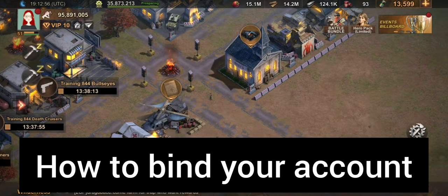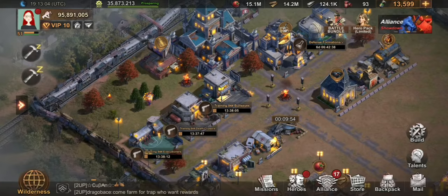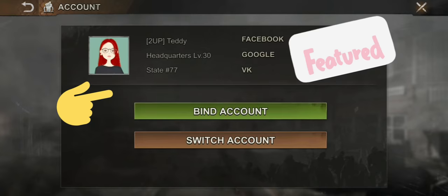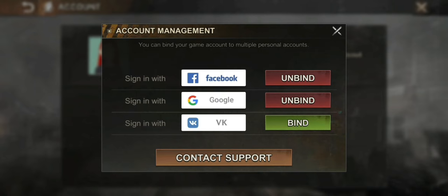How to bind your account: go to your profile next to your battle power, then click settings and go to your account. It will show you 'Bind' or 'Switch' — first click 'Bind Account'. You can bind it via Facebook, Google, or VK. The importance of binding is to keep your account safe whether it's being hacked, your phone gets stolen, or it's broken.